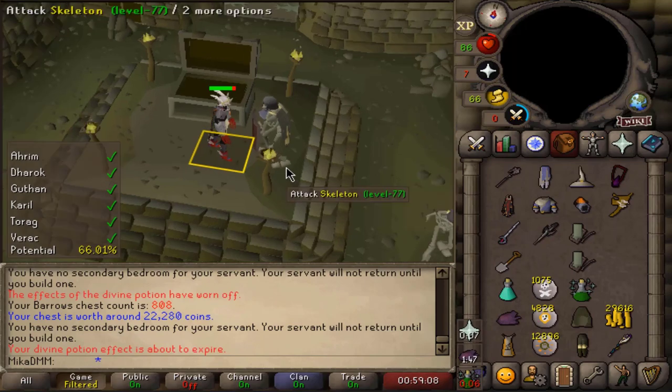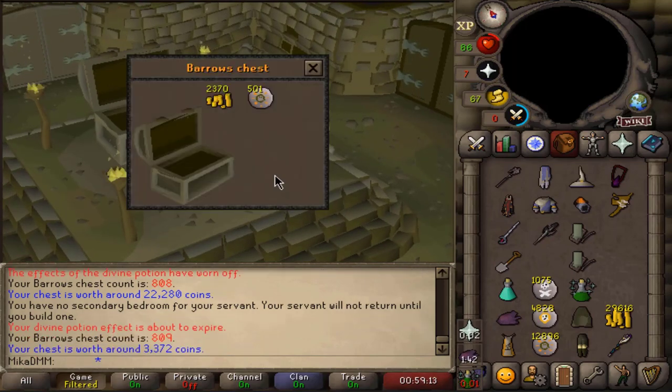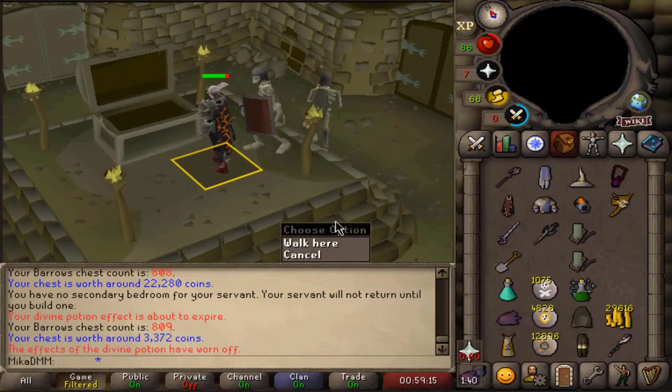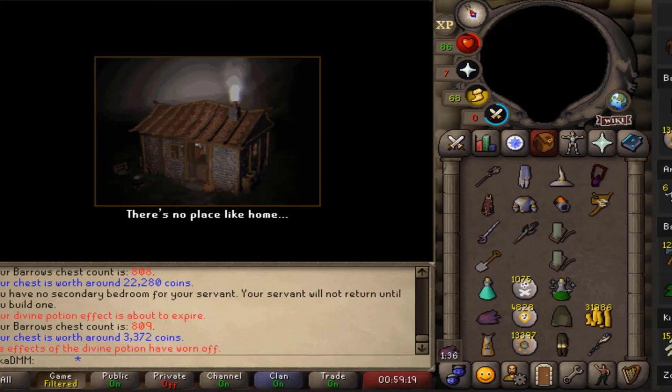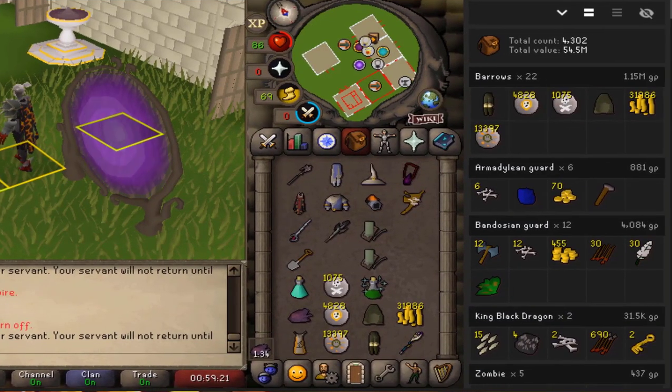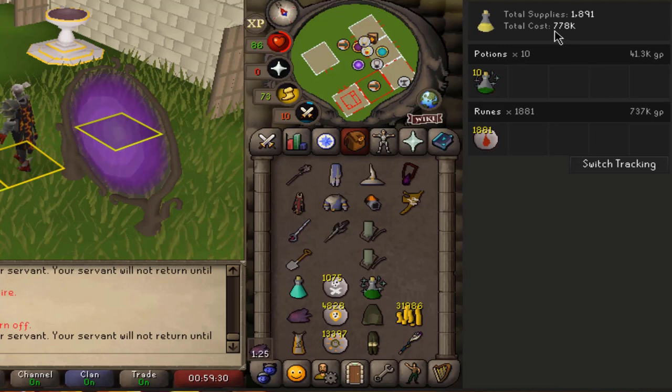We still got 25 minutes left on this hour, so let's keep going. We got one minute left — here's the last chest, and nothing in this one. So we ended on 809 KC. This time around did 22 chests. It was a quite alright run: 1.1 million made, two items obtained. The actual supplies cost — we ended up spending 780k this hour. So once again we basically made around 400k.